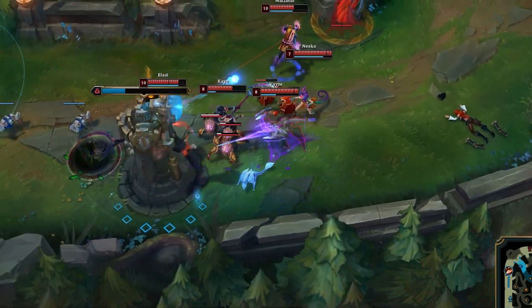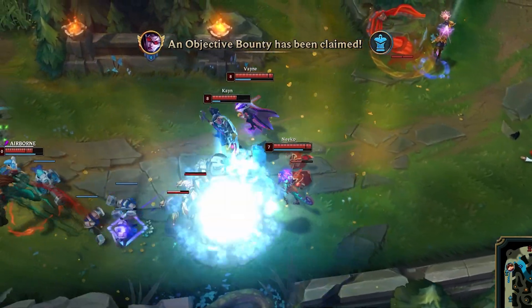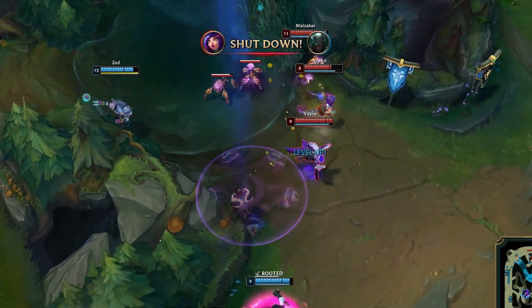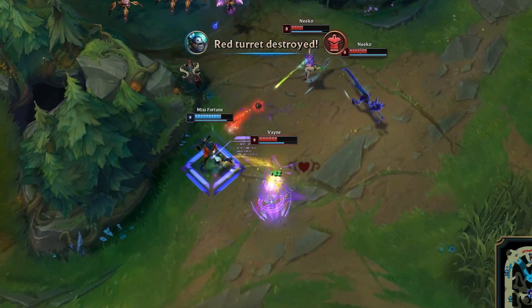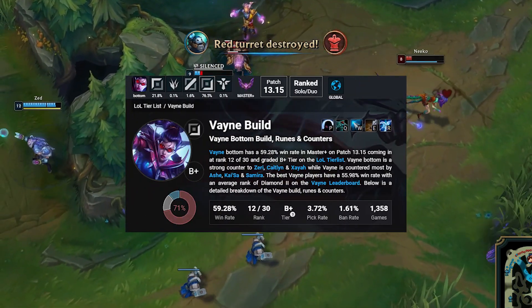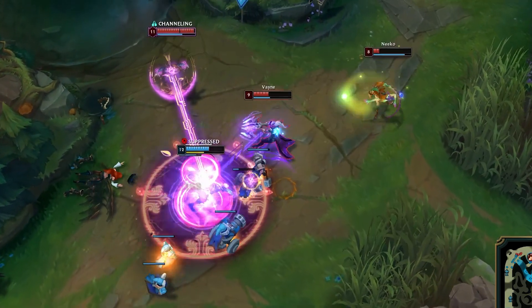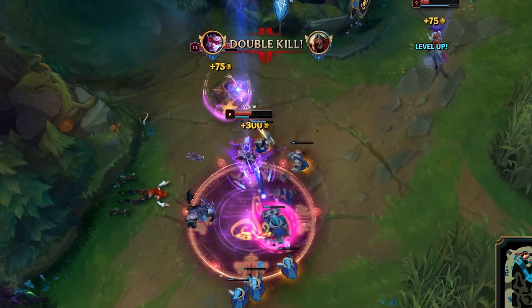Sense Reaver is going to be your second pickup, and in combination with Statikk Shiv, the two core items just work so well together. Sense Reaver is going to provide the burst of damage after using Vayne's Q, and so will Static Shift. This is going to make a Q-max Vayne hurt extremely hard and make the champion much less mechanically reliant.